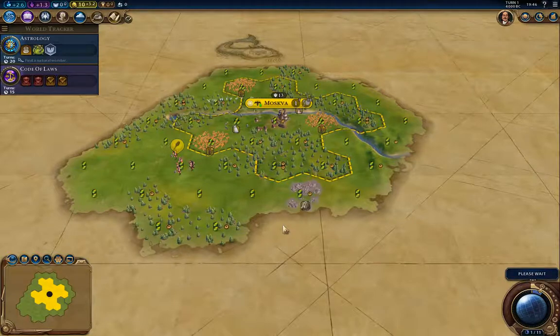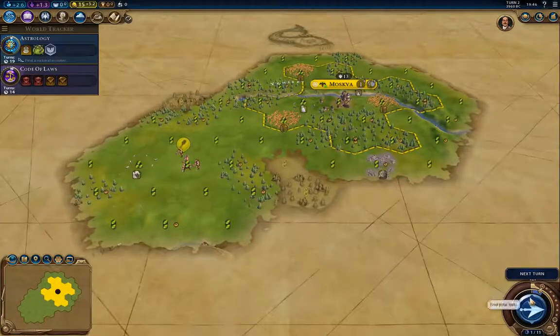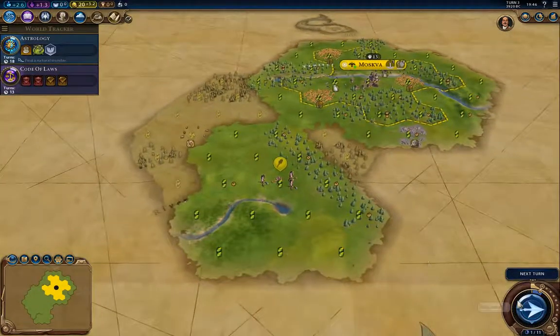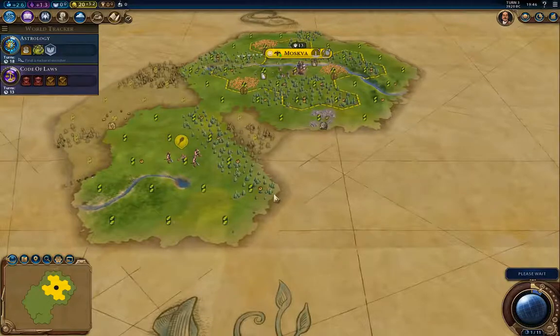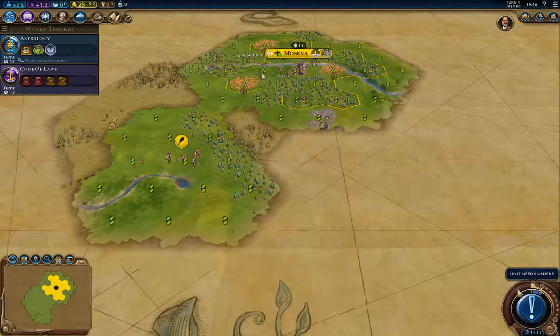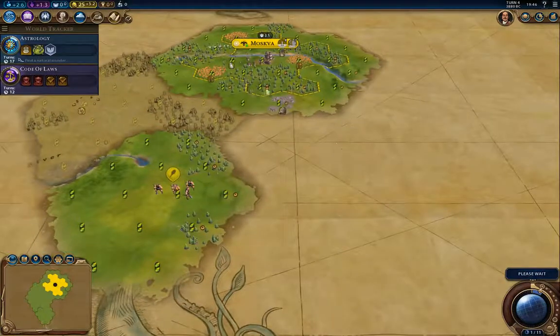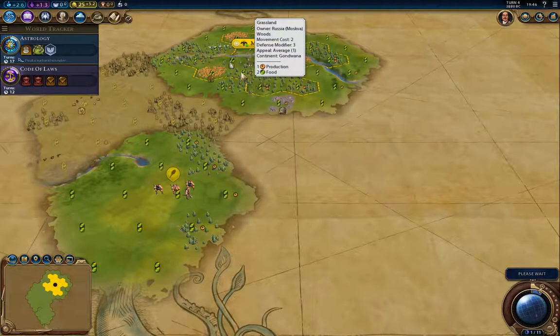I don't know where any of the goody huts are, and I don't know where the barbarian encampments are going to be. That aspect of exploration will affect the game. Because the AI doesn't have its extra settlers, I'll probably not run into AI cities quite as quickly. So I'm going to explore around Moskva and see what there is to see — hopefully find some goody huts.